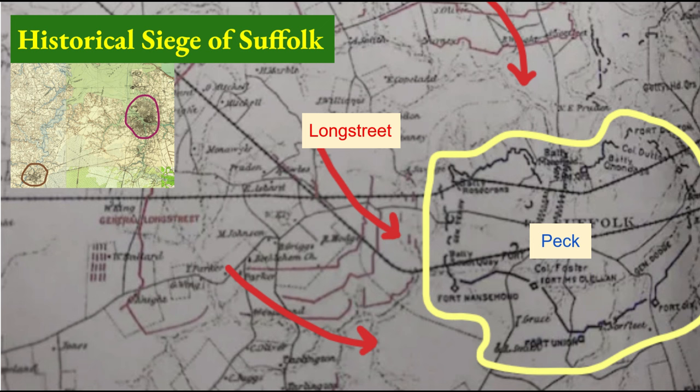Historically, there was a battle at Suffolk in the American Civil War. In 1862, after the Confederates abandoned the naval base at Norfolk — which you see circled in the small map in purple — United States forces occupied it. They also fortified Suffolk, which you see circled in brown. U.S. forces under the command of Peck linked a series of forts and artillery batteries, which are outlined in the large map in yellow.